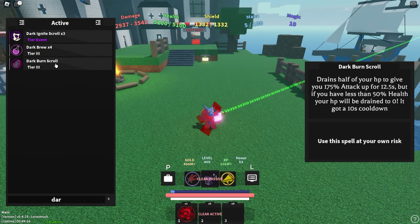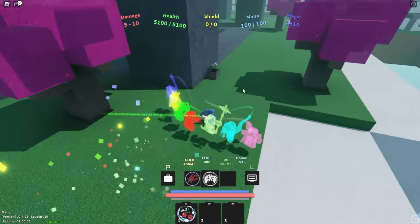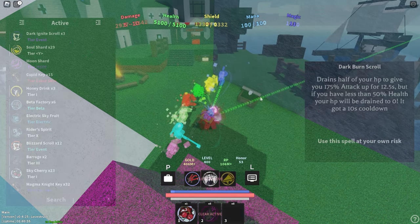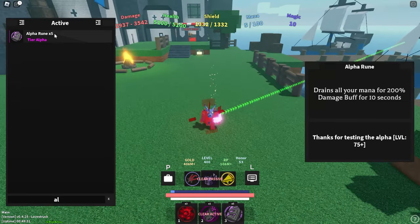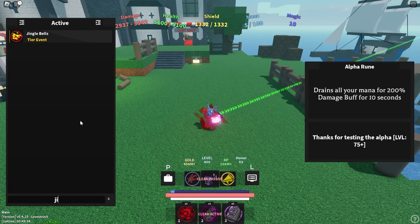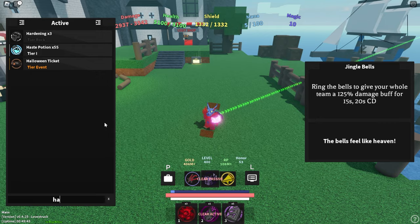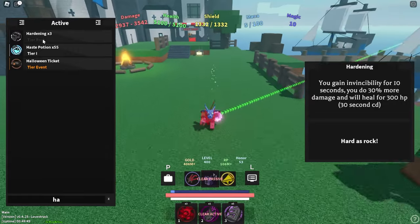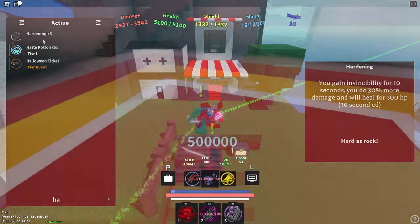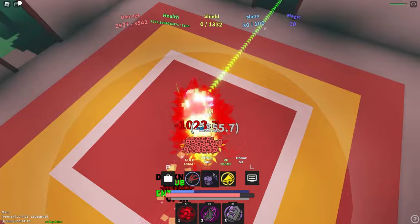Next, I highly recommend using Dark Burn Scroll. If you want to get this, come to this chest at the Punky Sky — very, very easy to obtain. And then in your final slot, what I recommend you use is the Alpha Rune. The Alpha Rune is a limited item that is only available through Trade or Chaos Presence. So if you can't get this, I'd recommend using Jingle Bells — this is also limited. But if you have none of those, you could always use Hardening. What Hardening does is give you invincibility for 10 seconds and a 30% damage buff. The way to get Hardening is unfortunately fighting the Lava Golem Raid Boss — it is a very low drop chance, but I did get one or two of them from rebirthing, so do keep in mind that's always an option.